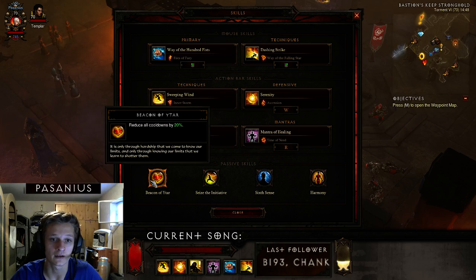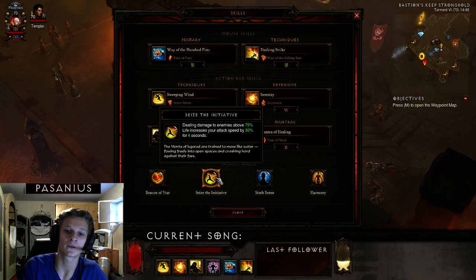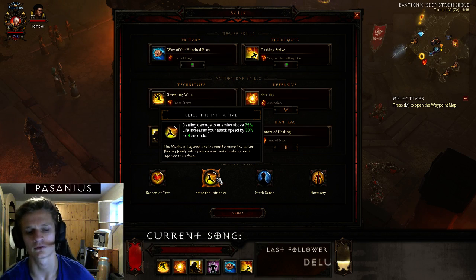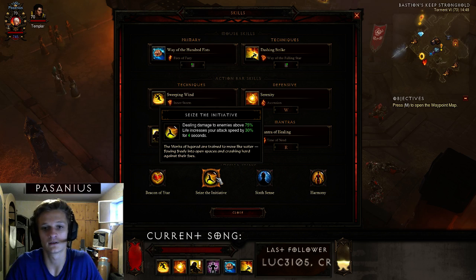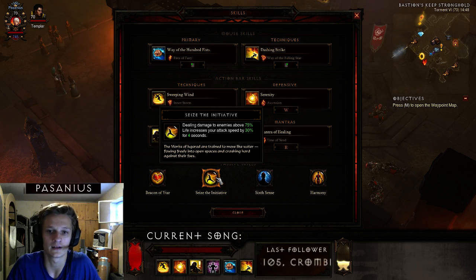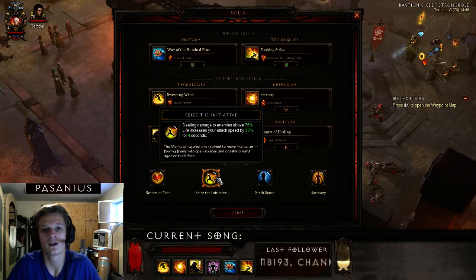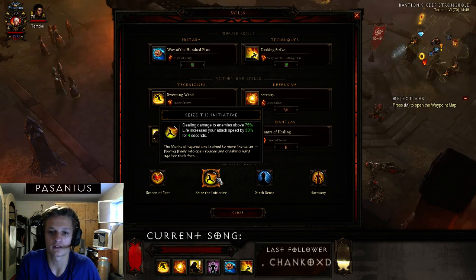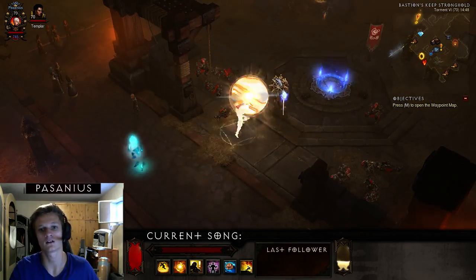For passives: Beacon of Ytar gives you 20% cooldown reduction, which you need a lot of. I'm also using Seize the Initiative — you'll have this buff up almost constantly because you're hitting a lot of mobs and most of them will be above 75% health since you're not focusing a single target.